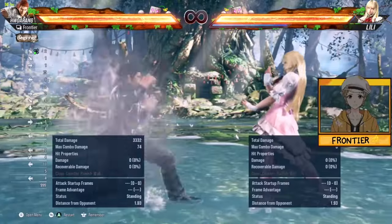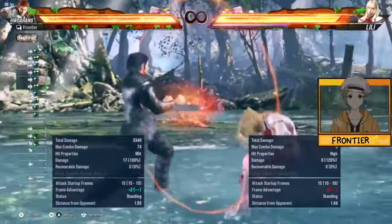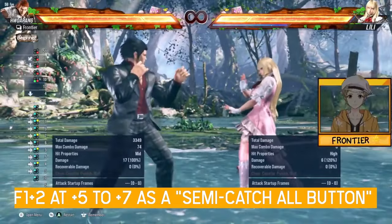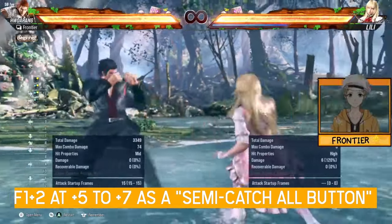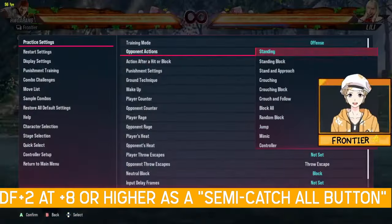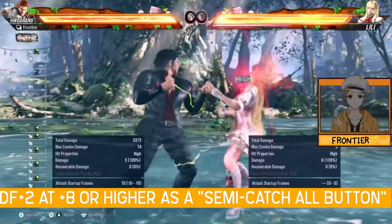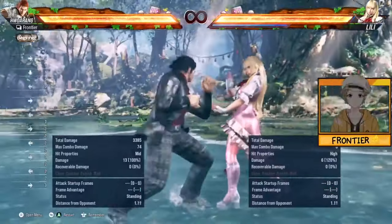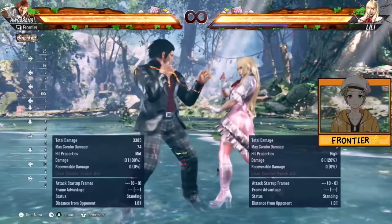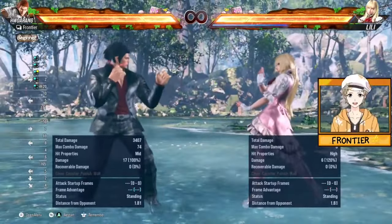At plus 5 and above, F1+2 tracks more — catching even sidestep left in some cases. The higher your frame advantage, whether in RFF or LFF, checking with F1+2 at those numbers is great. At plus 8 and above — like off a regular jab — you can start catching sidestep right with DF+2 and default to DF+2 more. But as long as you're not at that number, at plus 5 and they're not stepping towards the left or you're unsure, that's where F1+2 continues to do work.